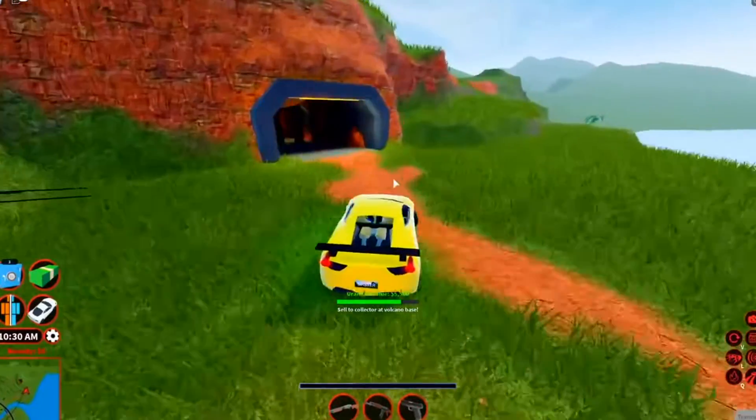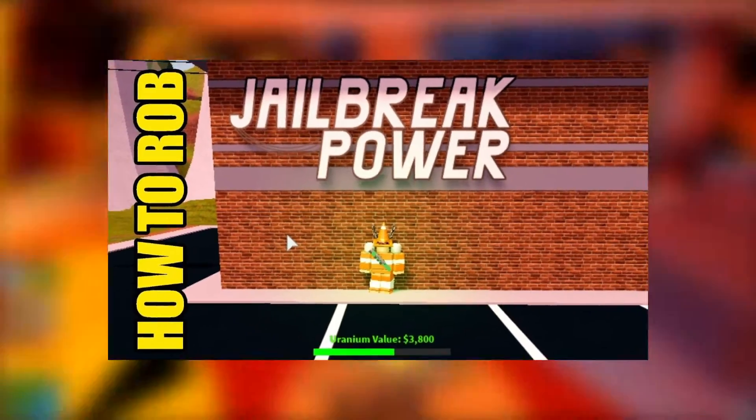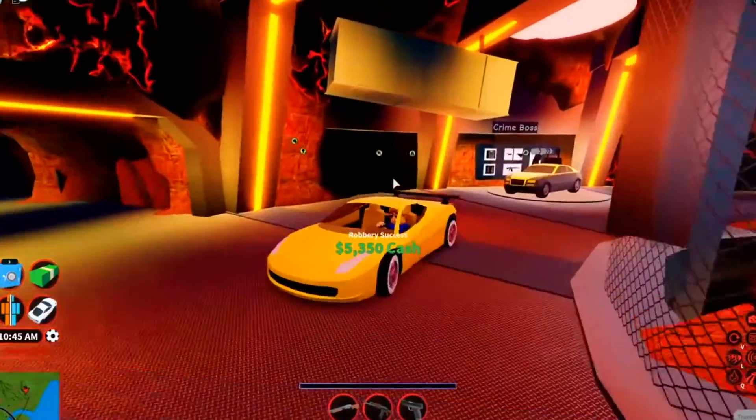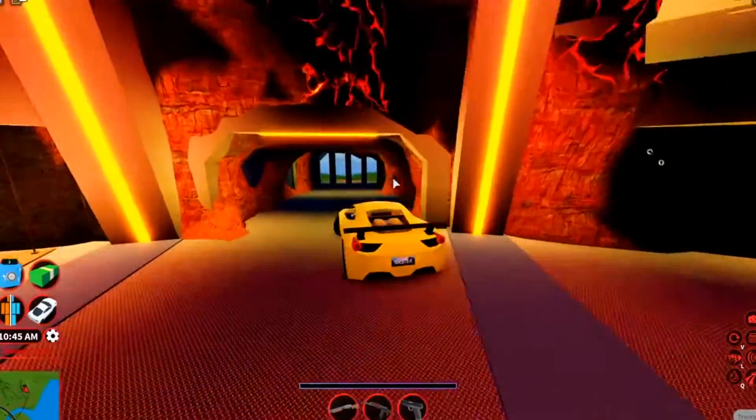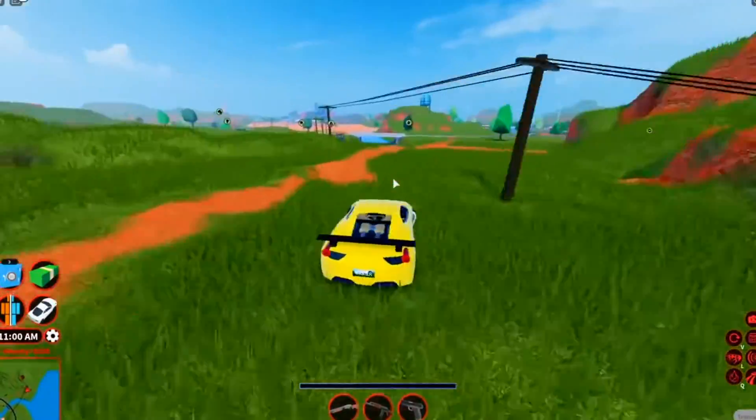It is not a robbery where players merely stand in one location to collect cash — an example of such being the bank and cargo train. Until the power plant revamp update, when the Challenger took its place, the Camaro used to spawn at the power plant. The DeLorean now spawns at these locations, replacing the Challenger. The Challenger now spawns in its former spot near the town gun shop as of the 2020 winter update.